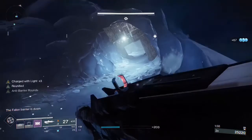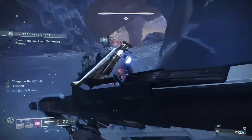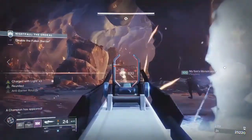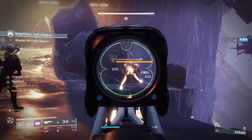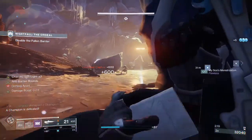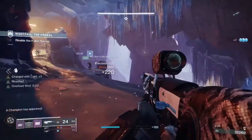Once you pass through this area you'll usually have a super — ideally Ursa — and you want to pop it right where I am now so you can start working on the champions. Deal with the adds first, then the champ, and finally the enforcer. I do not recommend going for the enforcer first — his stasis can be annoying but the vandals will absolutely mess up your day, so definitely deal with those first.